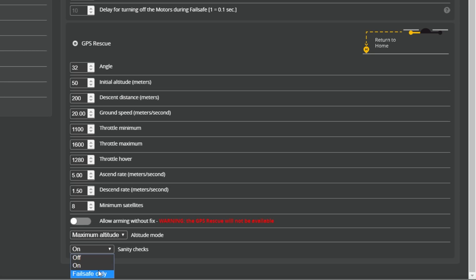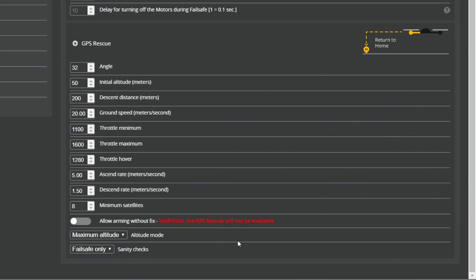The other possible setting for sanity checks is failsafe only, which is my preferred method. With this method, if you manually activate the aux mode, the sanity checks will not apply — either nothing will happen or the quad will fly home, but it won't just disarm and fall out of the air. However, if you activate the aux mode with sanity checks set to failsafe only and the quad doesn't have good positional accuracy, it might do something unexpected, so you need to be prepared to disable the aux mode. If GPS rescue activates via actual failsafe, all sanity checks will be applied. You can set sanity checks to off, but the problem is that if GPS rescue activates and anything isn't right, the quad could just fly away and you'd never see it again. So sanity checks set to failsafe only is my preferred method.